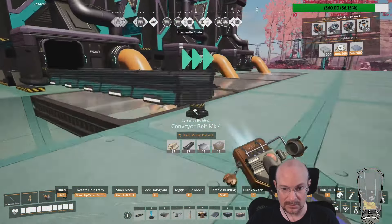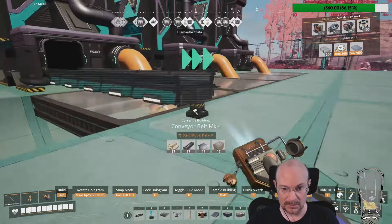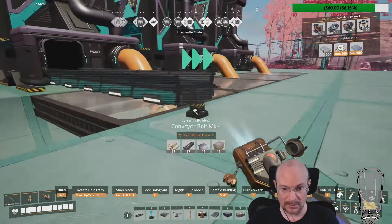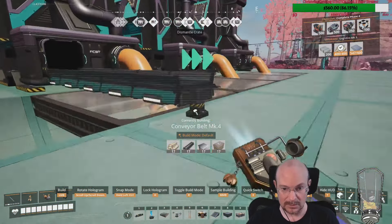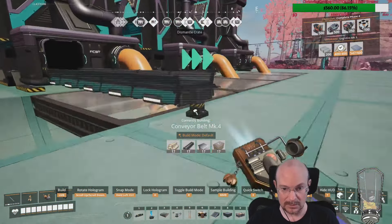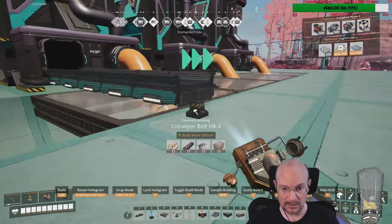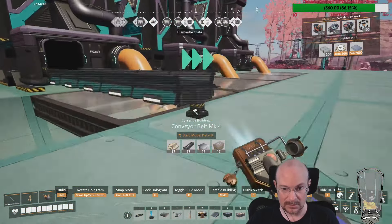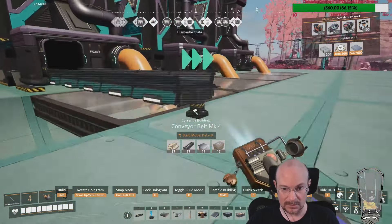I want an extra block signal here. And then I want a block signal here. For those who are wondering who have played this game or are interested or might get into it — I'm using two alternate recipes for my aluminum build. Sloppy aluminum is the original recipe — that's the bauxite into the solution. And then I'm using an alternate smelting, which is pure aluminum smelting. Sloppy just sounds gross. Sloppy Joe, sloppy Joe — as Adam Sandler would say.